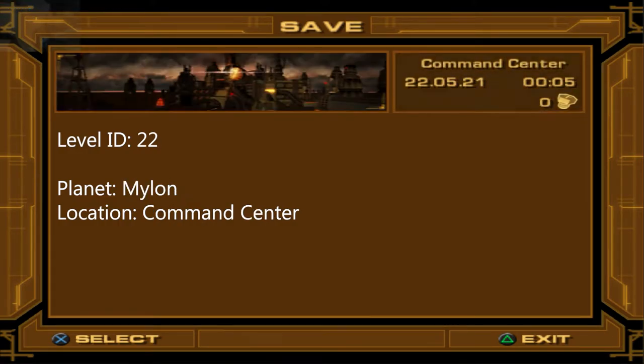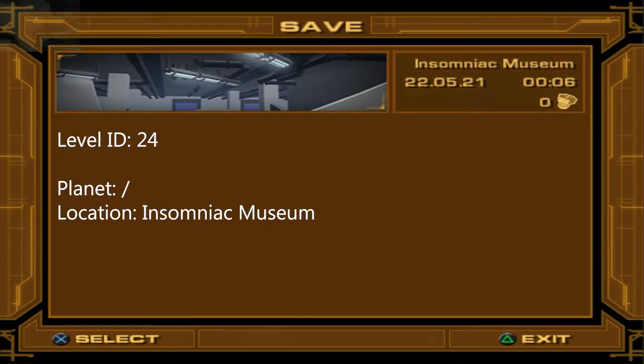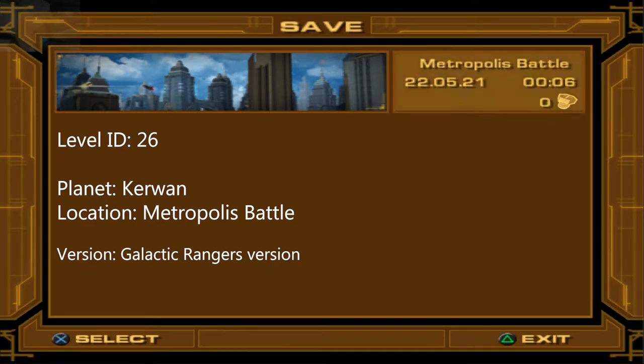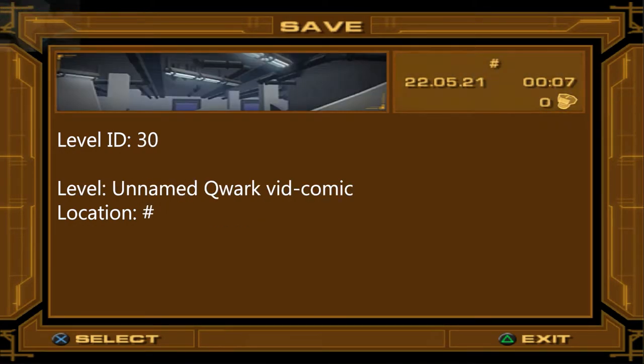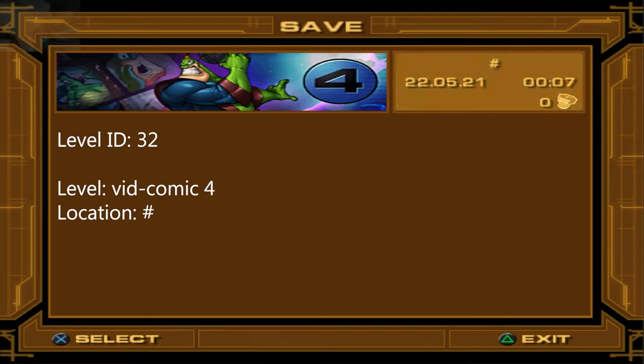The Galactic Rangers levels usually have the same name as the planet they're hosted in, with the exception of Metropolis where the level is named Metropolis Battle. Surprisingly, the name Suez is not used when saving in that location on Aquatus, despite the fact that the name is listed inside the RAM. Eventually, IDs from 30 to 36 are reserved for the vid comics.